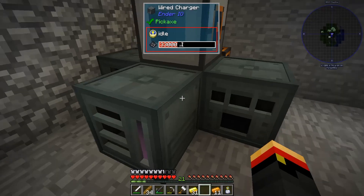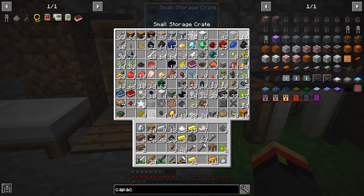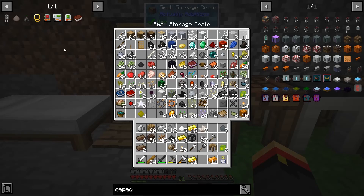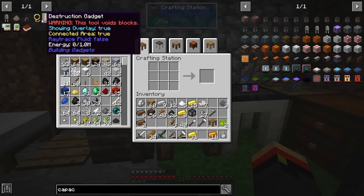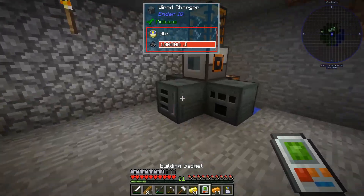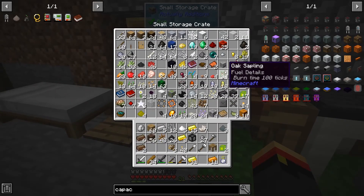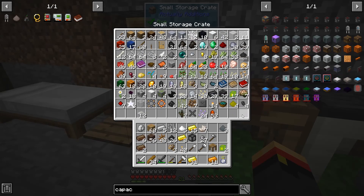Yes, that will work - which means we can start charging up. I haven't built the building gadget yet, so let's build it. It uses iron and diamond and needs half a million RF, so we're going to need more fuel but we'll work on that.